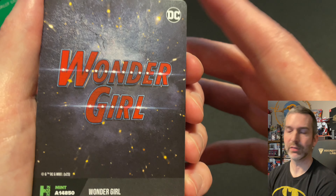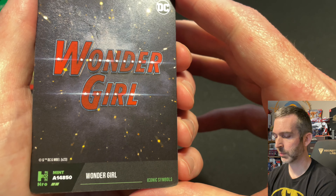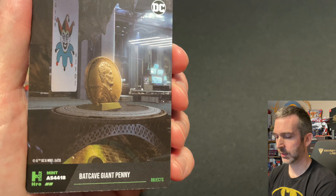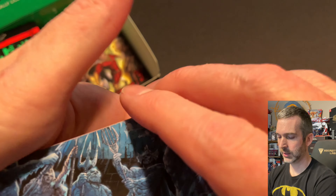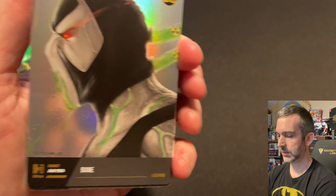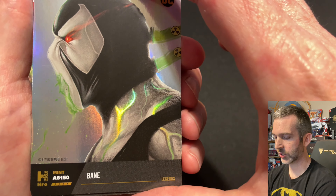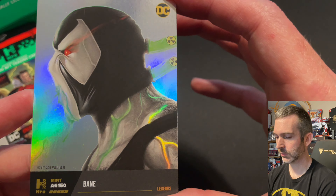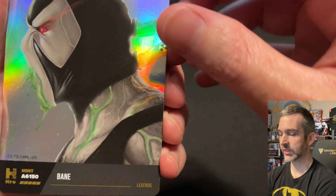I'll try to put links to all this information in the description of the video. Wonder Girl Uncommon, John Constantine Common, Uncommon, Atlan's Tomb Common location. There's a Bane Legends, four-digit 6150. So found two legends in this box so far — I'd like to see some three digits.